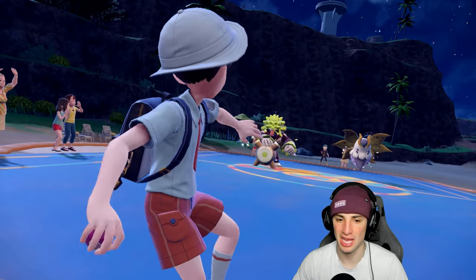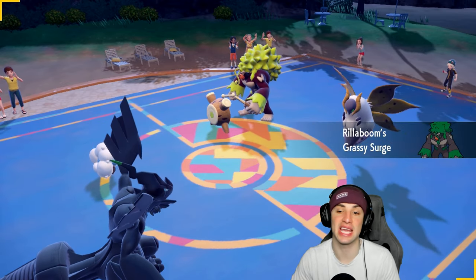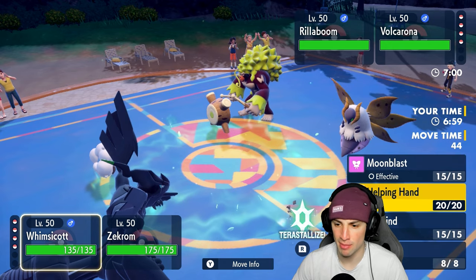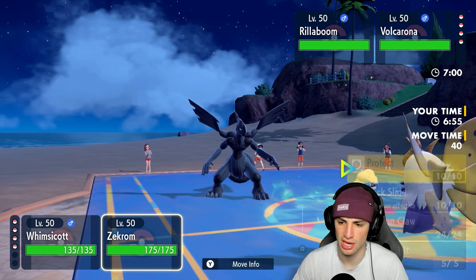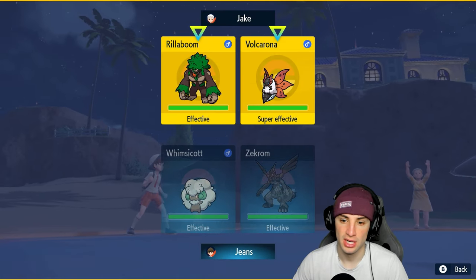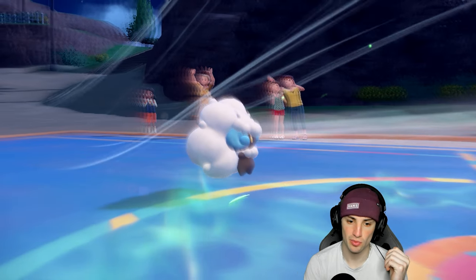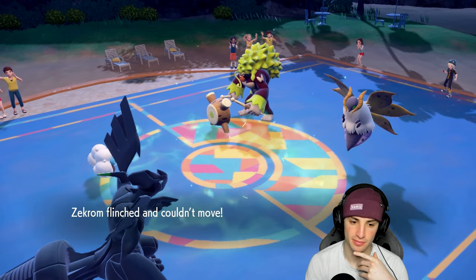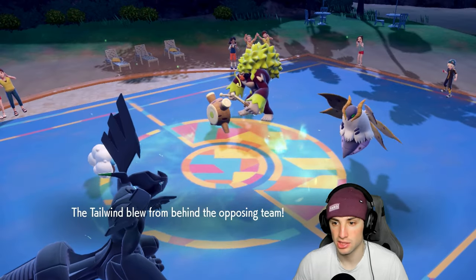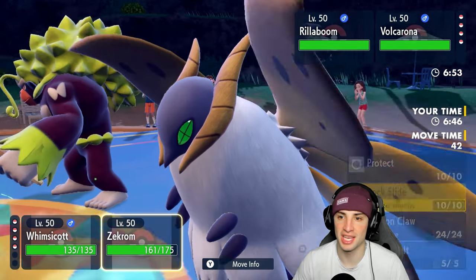Volcarona is leading alongside Rolobom, so they can fake me out. I don't mind — I'm going to try to set up Tailwind and go for Rock Slide, which is four-times super effective on Volcarona. They do fake out Zekrom — that's totally fine — so I set up Tailwind. I wish I had Covert Cloak. They go Tailwind for Tailwind rather than Quiver Dance, so I'm going to Encore Rolobom and just spam Rock Slide.